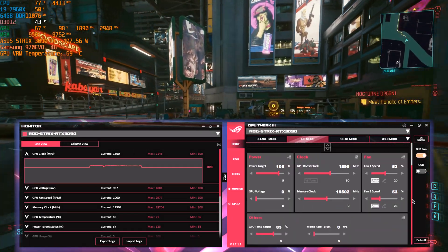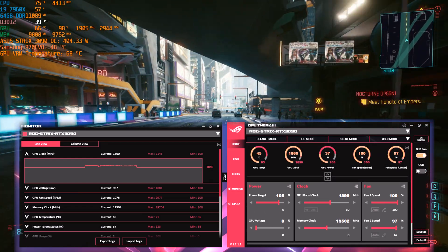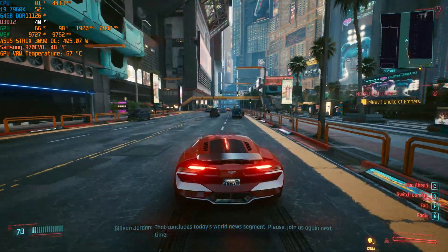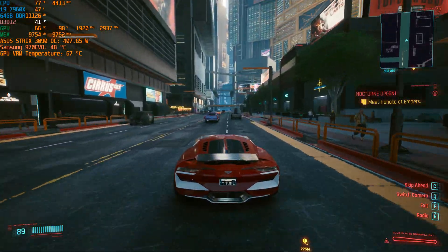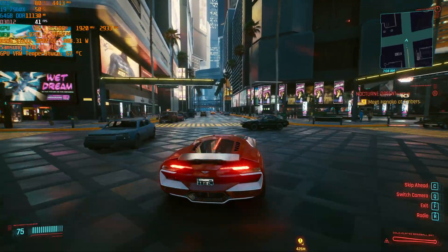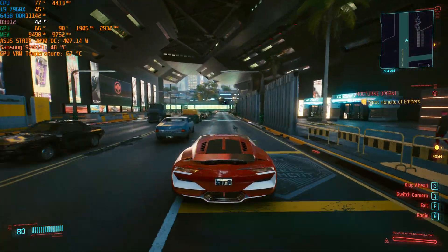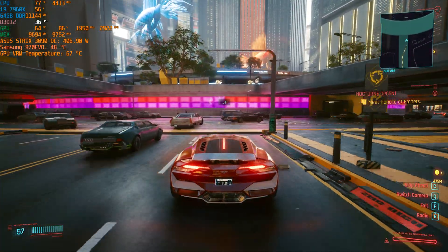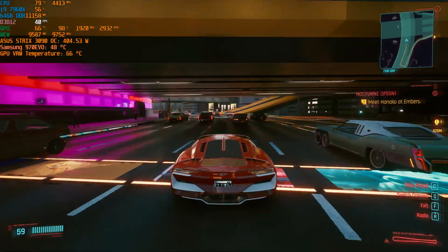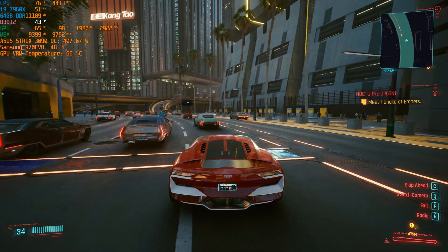For this test I'm leaving OC mode on — that gives 105% power draw and +30 MHz on core clock — and ramping fan speed all the way to 100%. You might expect a performance improvement with this level of cooling, but that's not the case. What surprises me is the temperature: I used to get around 55°C with fans at 100%, and now look at those temps. I've landed where everyone else is. Same GPU sample convergence story as before.